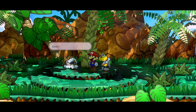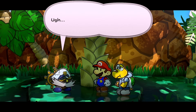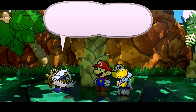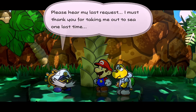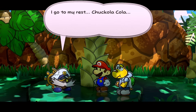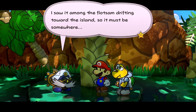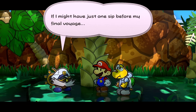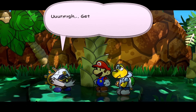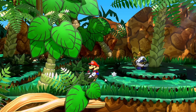Bobbery is in a tree, badly hurt — he says he hears his last request: he wants a Choco Cola he'd been saving to celebrate reaching the island. He saw it among the flotsam drifting toward the island, so it must be somewhere. He asks Mario to get it for him before his final voyage.